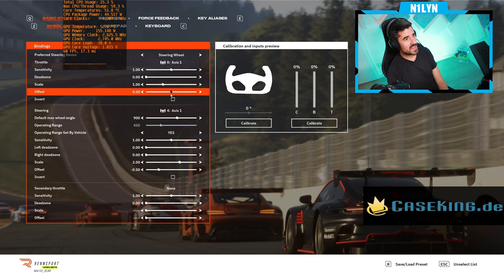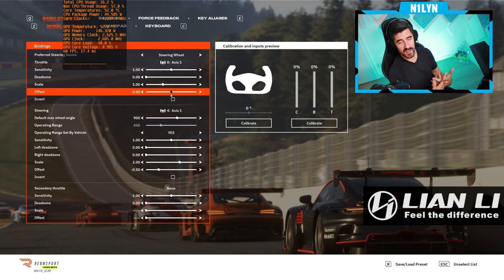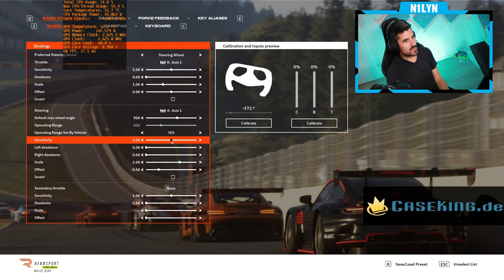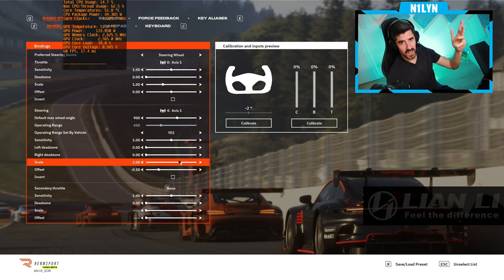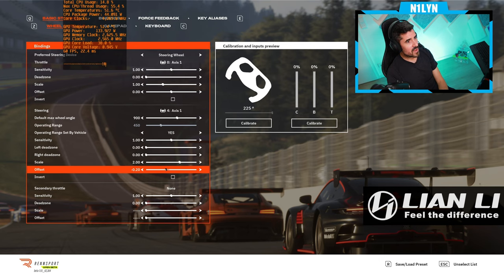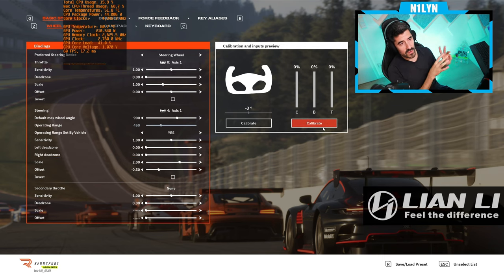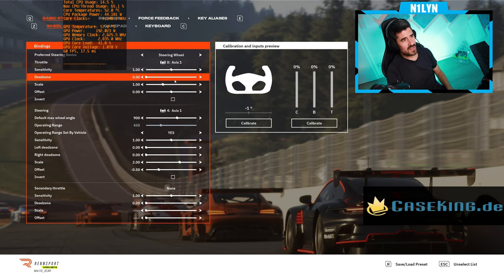The offset again just changes what the fully pressed pedal outputs — it feels like too much really. But I remember from competing in ESL that we needed this because everything wasn't recognized correctly and you needed to fiddle with these settings to make your specific pedals and wheel work. For the steering wheel there are left and right dead zone options, which makes more sense. The calibration just takes the values from DIView for the Heusinkveld Ultimate Pedals — it's all working, just a bit different than what we're used to.